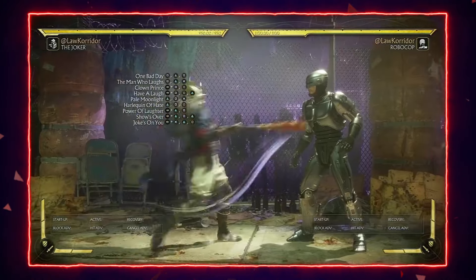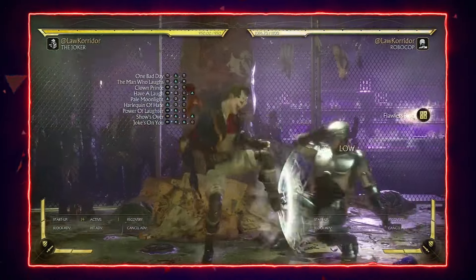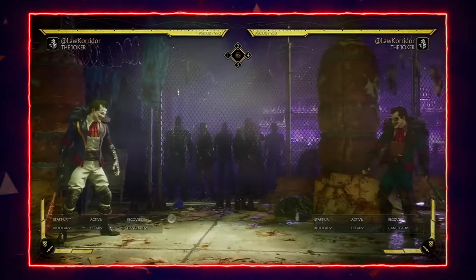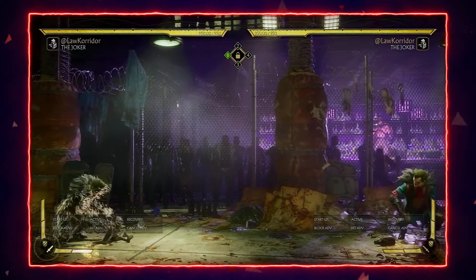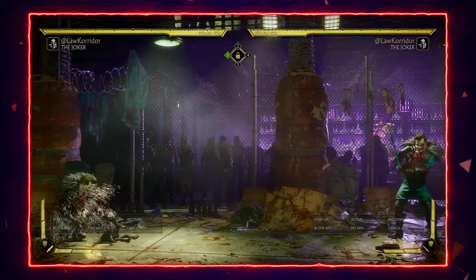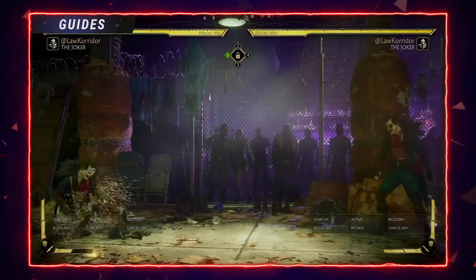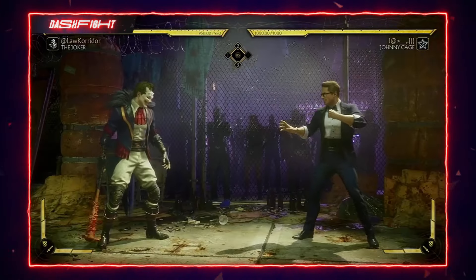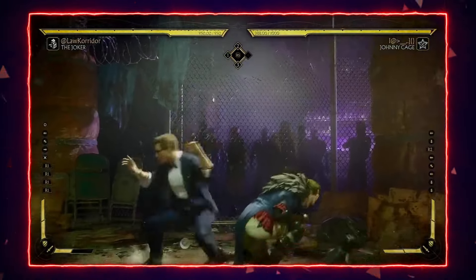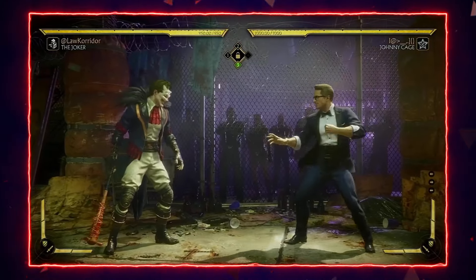Then we have 4-2-1, which is safe at minus five. But 4-2-1-2, some characters can punish it. Also, the Batsy Pupil ability is pretty easy to punish — I see a lot of people just holding this. What you need to do is jump over the first two bullets on your first jump, then jump over again. You can completely punish it. With 4-2-1, the only string that is truly a true string is 2-1 — you have to hold that — but you can still block it.